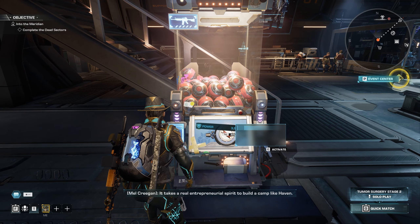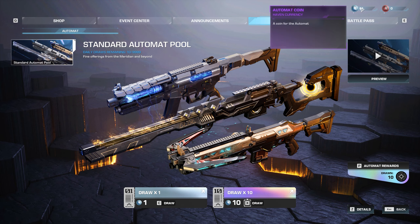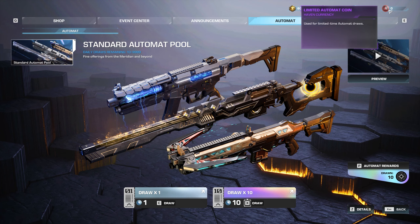From what we've seen so far, if I quickly activate the Automatte, you can see we do have some weapons on selection already. It seems we're going to have a standard pool and themed ones down the side, and there are two different types of Automatte coin — the standard Automatte coin and limited Automatte coins, which are for those limited time draws.